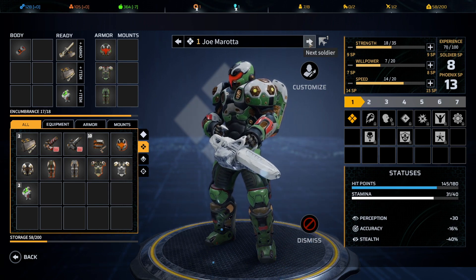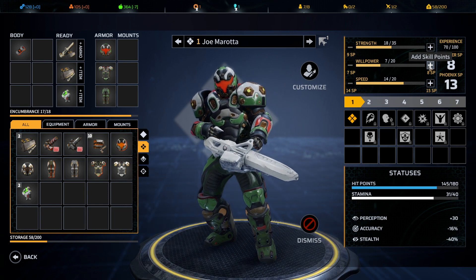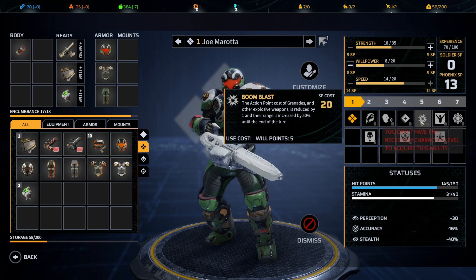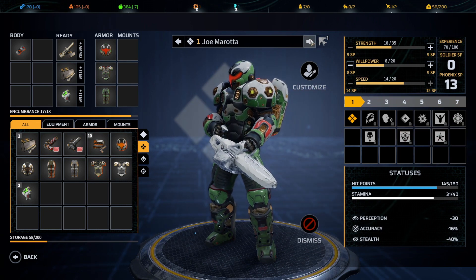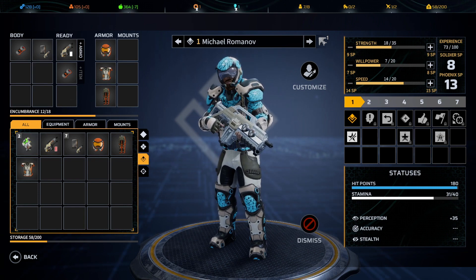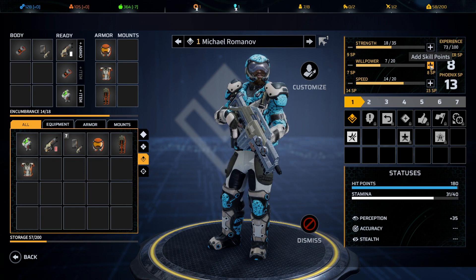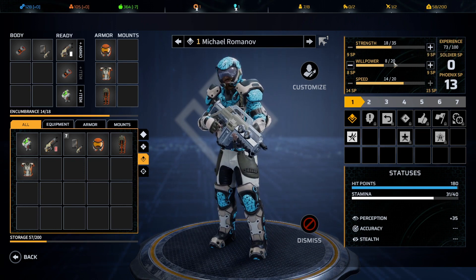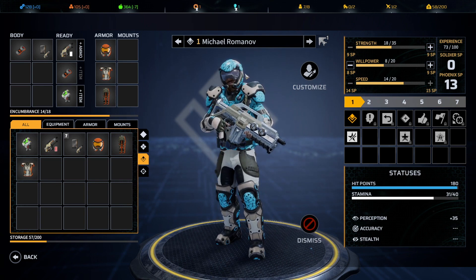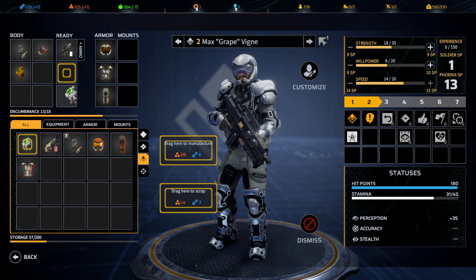Skill points — we're going to give Joe Murata another shot of will because eventually with Boom Blast and Rage Burst we're going to want it down the road. Michael Romanov, we need to give you one of those med kits — we used one on you — and we'll pop in another bit of will for you as well.